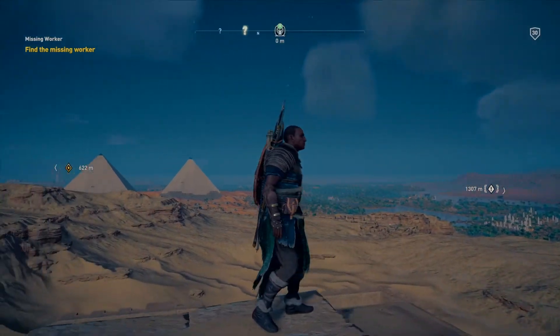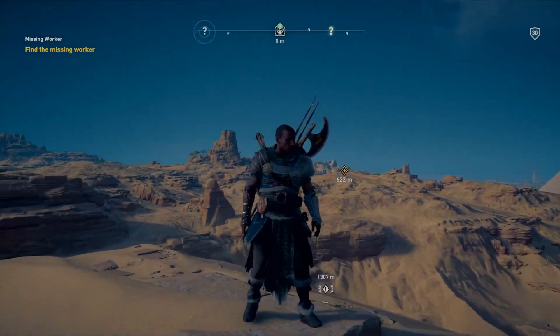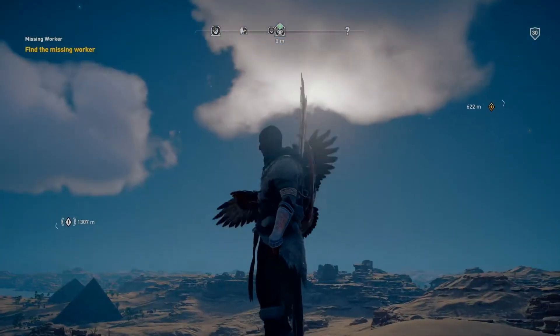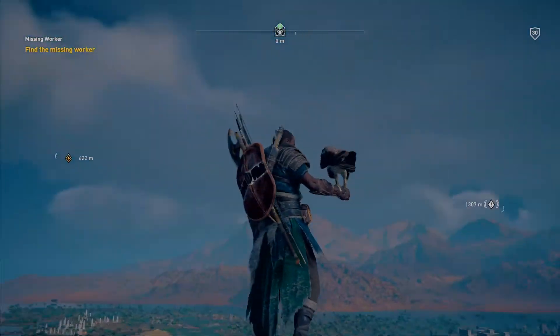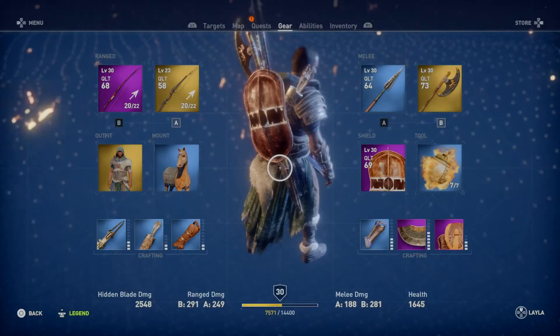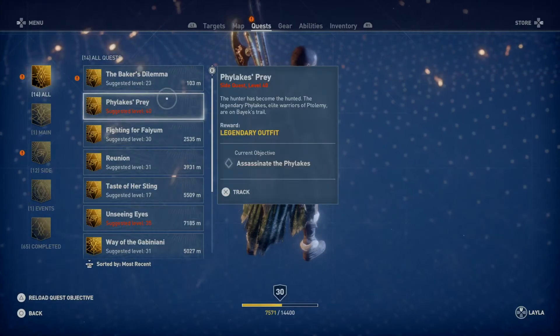For graphics in Origins I would give an 8.1 out of 10. On the PS4 Pro with a 4K HDR TV the graphics look great, with visuals flowing very smoothly. There were some rendering issues but they weren't that noticeable. This will also be a great game to purchase with the newly released Xbox One X to show off its system capabilities.